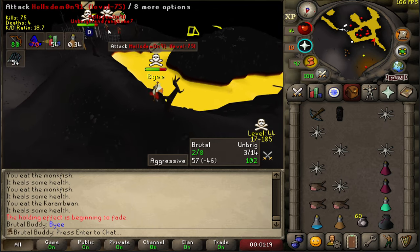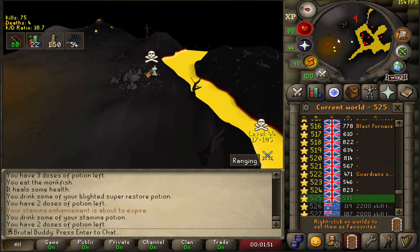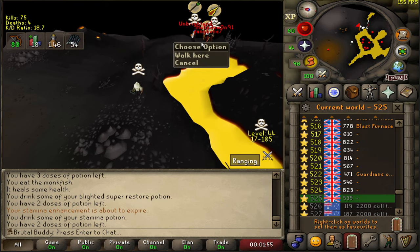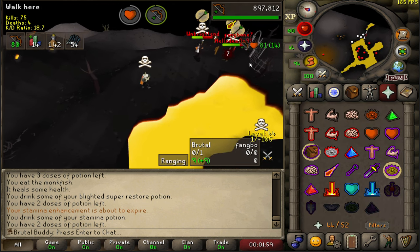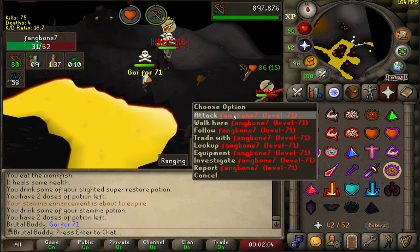Hellest demon, level 91 — I was actually hitting this guy before. Is it a team of three players against me? Must not be. They are killing the hellest demon guy — let's help him out. The guy helped me earlier when I was trying to kill hellest demon, and now he stepped up for me.